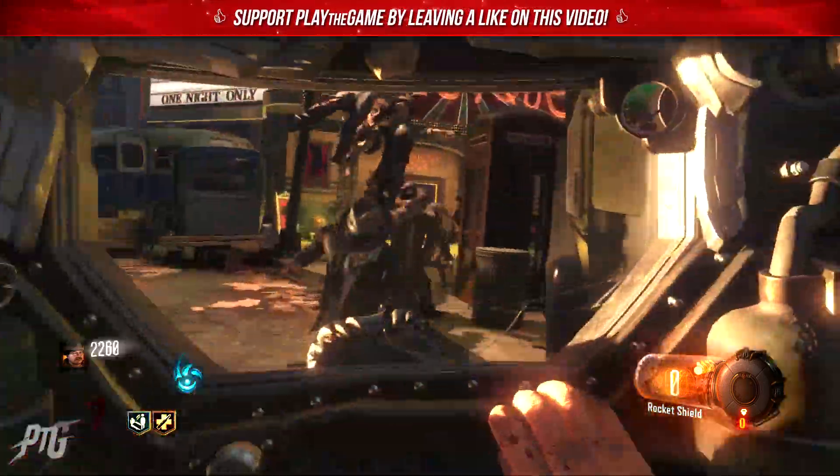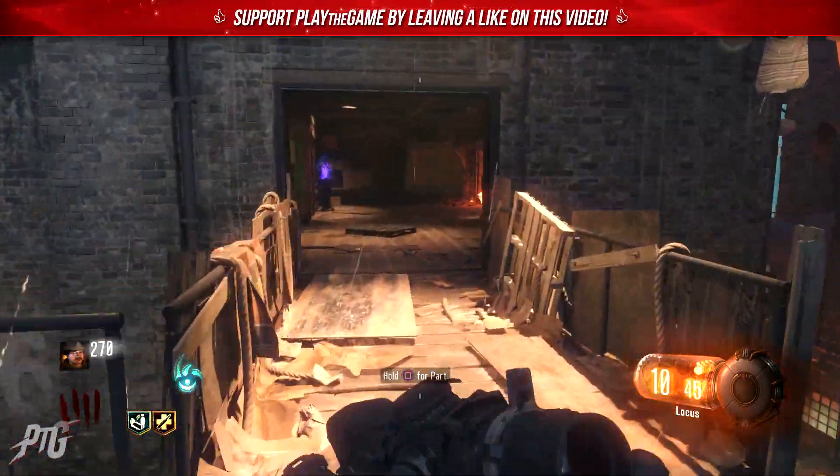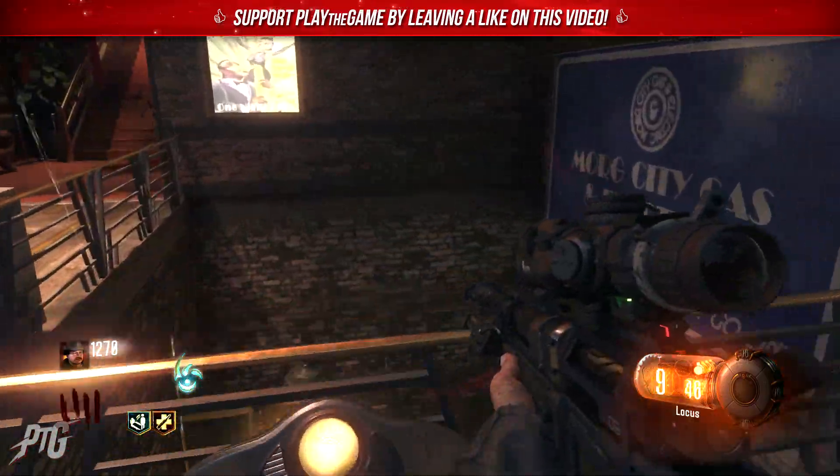The zombie shield parts can always be found around each of the areas of the moving perk machines. They will always be in the same areas as Juggernog, Double Tap 2, and Speed Cola — one in the waterfront district, one in the canal district, and one in the footlight district.